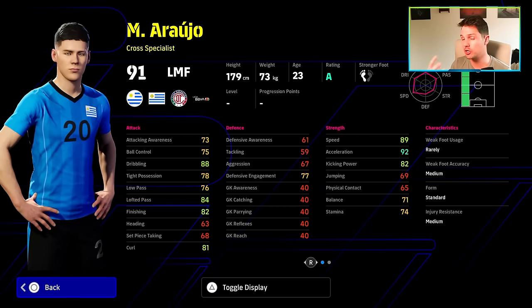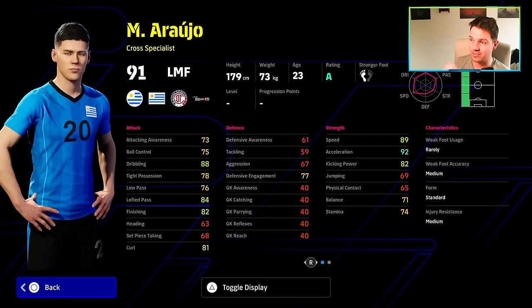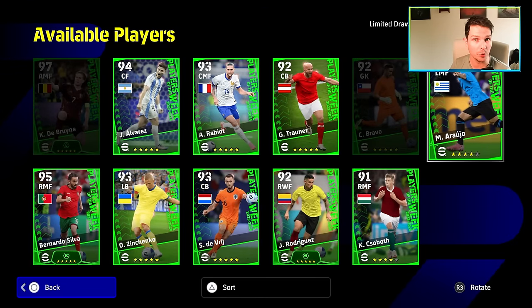Cross specialist — very rare generic face. Cross specialists are becoming rarer, but terrible balance, terrible tight possession, low pass is quite poor, even his lofted pass is poor. He's got some nice player skills — one touch pass, pinpoint crossing — but these are a dime a dozen. Crossing at the moment is completely busted, even worse than passing.